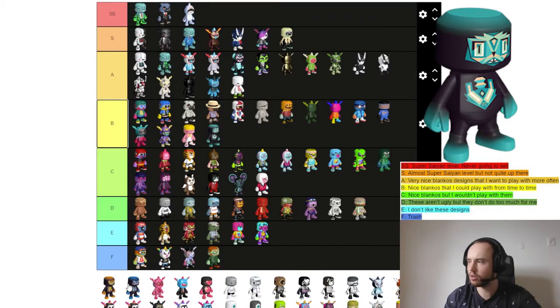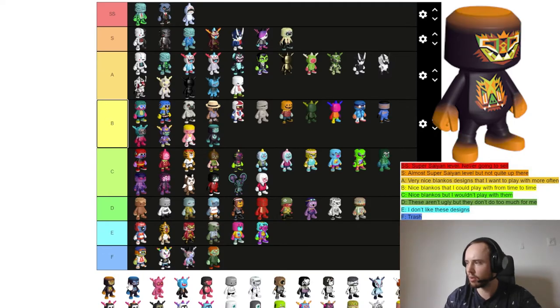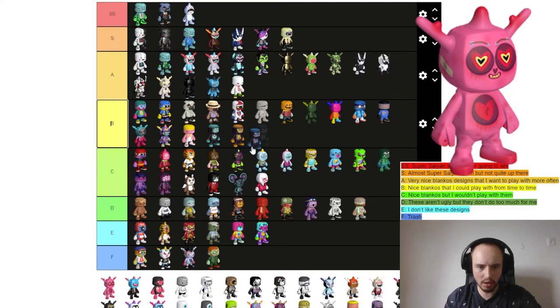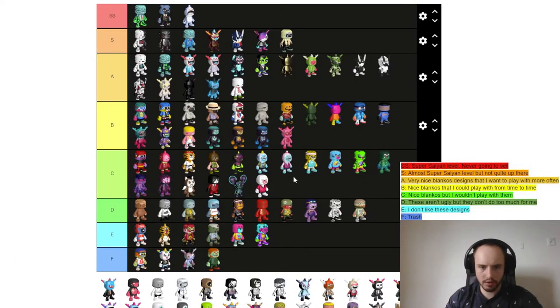Next up is Nathan Jurovicius — he made four different Blanko designs. These Blankos are all nice looking but I wouldn't play with them that much, so I'm putting them all in B tier.